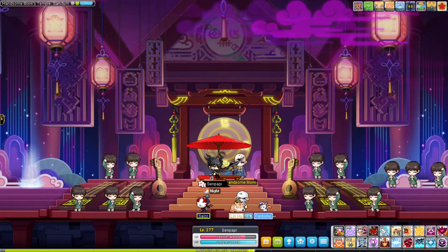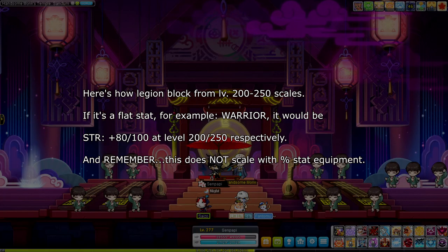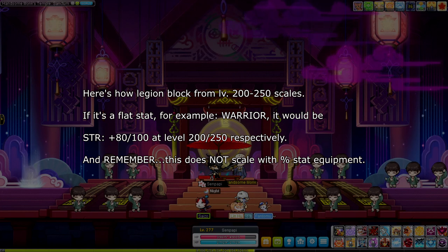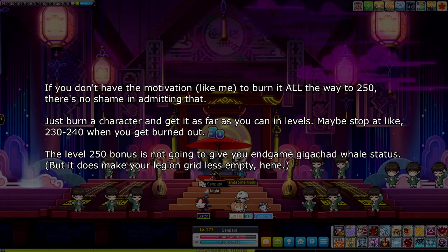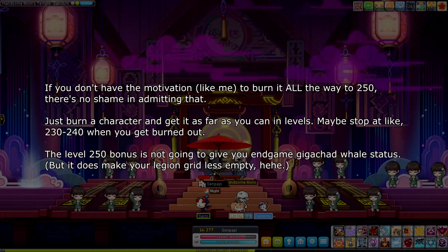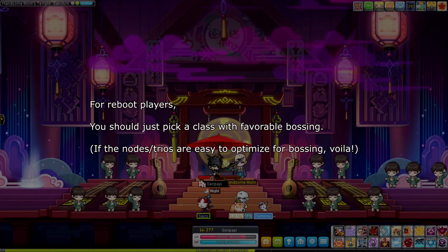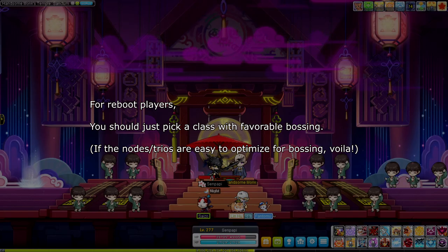In my opinion, I think the level 200 to 250 jump is not very significant. Yes, it does kind of help, but I think it's very min-max. It's very minuscule — not really something you should be worrying too much about. The short answer is you should just do whatever character you want. If you're going to burn a character to level 250, you might as well make it one you enjoy, especially for bossing.